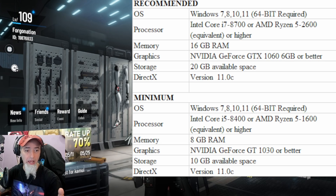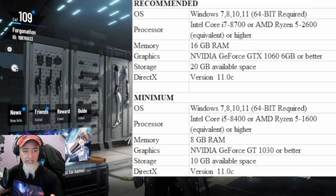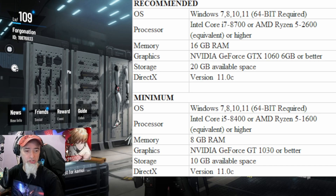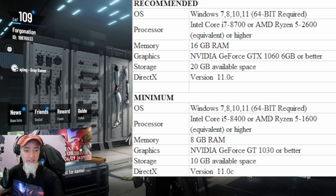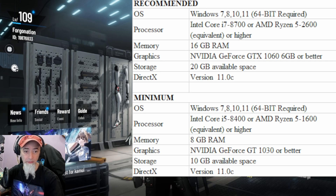For the recommended requirements for the PC client, you're definitely going to need a 64-bit system, which is pretty normal. For recommended they want you to use an i7 or an AMD Ryzen 5 and up, at least 16 gigabytes of RAM, a GTX 1060 GPU, and 20 gigabytes of available storage. The minimum requirements are an i5 with a Nvidia GTX 1030 GPU. I've talked to players on the beta using an i5 with a 1080 Ti and they say it runs tremendously well. The minimum also requires at least 10 gigabytes of available storage.